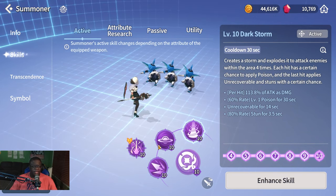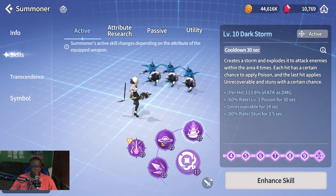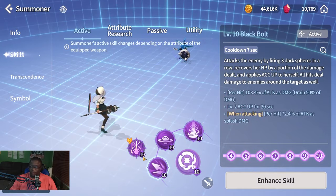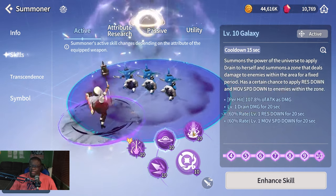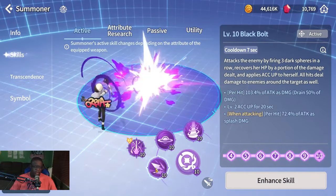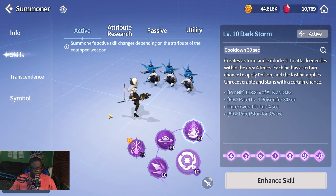Dark Staff S3 applies both poison and unrecoverable, which is really good in raids since many bosses have ways to recover health and you want to shut that down. Poison also adds another debuff, benefiting teammates who deal damage based on the number of debuffs on a target. This is why speed-run and raid teams often include a Dark Staff Orbia — she applies a lot of debuffs. Her S1 just gives herself accuracy up so she can land abilities reliably.